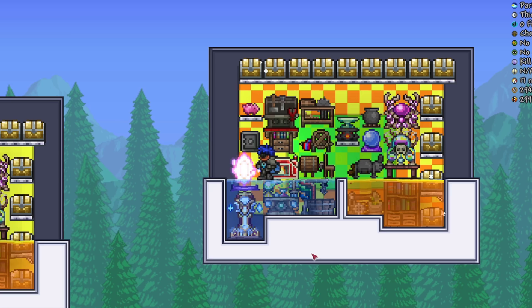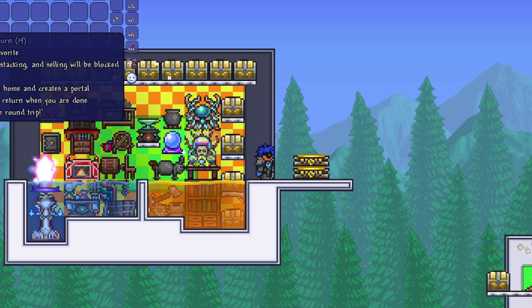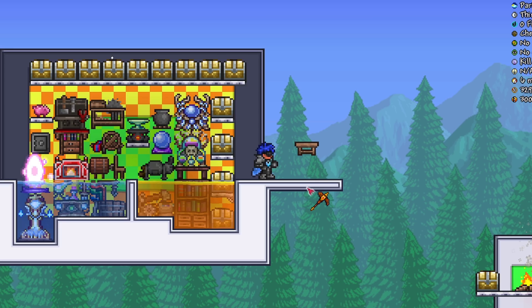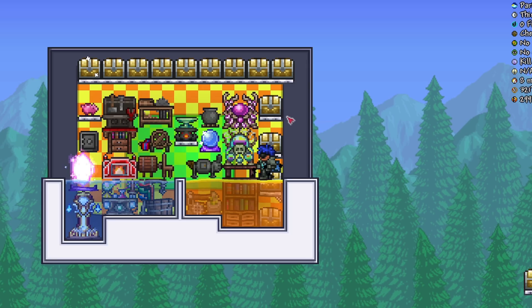Over here we've got one of the more complicated ones I've designed. You may notice that a lot of these are floating in mid-air — this shouldn't be possible, but it is. I can show you how. We can make things float in the air pretty simply by placing two teleporters, placing anything on top, and then simply breaking the teleporter underneath. The downside is that if we update a block nearby, it will pop off. This creates a few more problems when we want to create a big crafting bench like this.